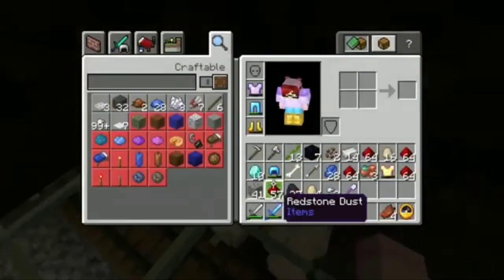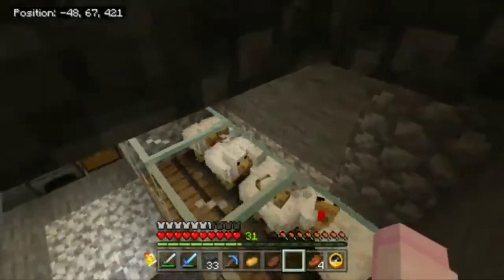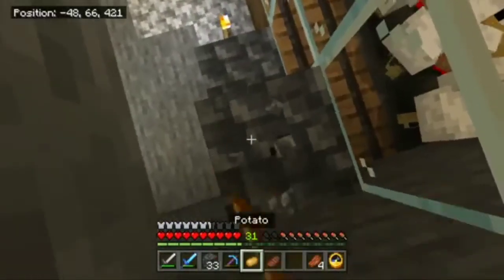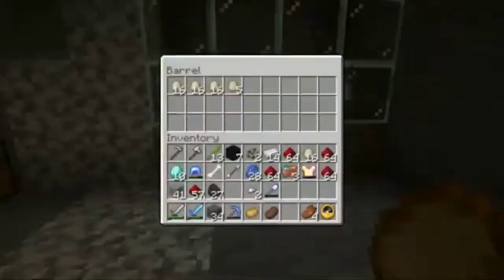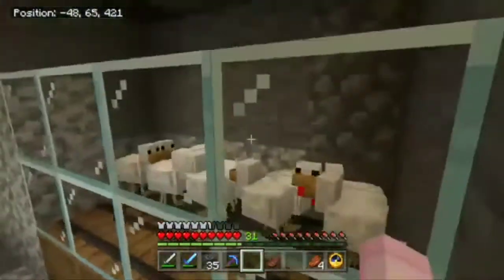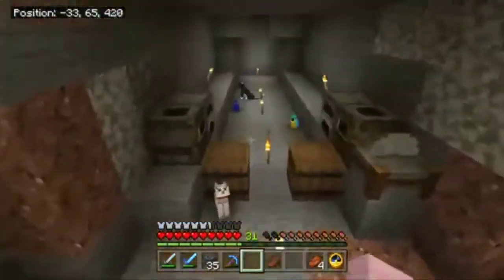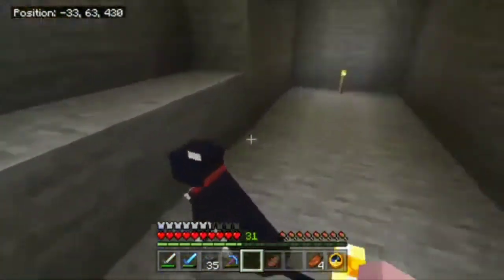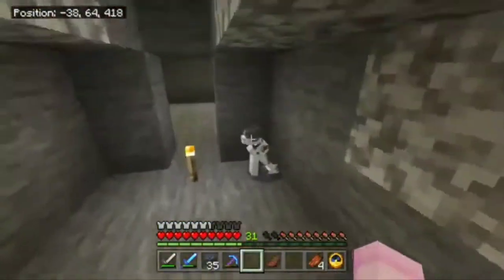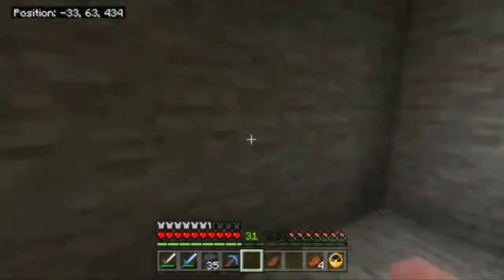Now it looks like there are no chickens. Wait — there's one small chicken! Which is great. Chickens! I also have some cats and some parrots — birds. They're all really cool, especially the birds.